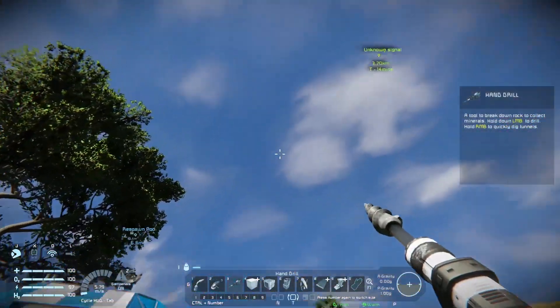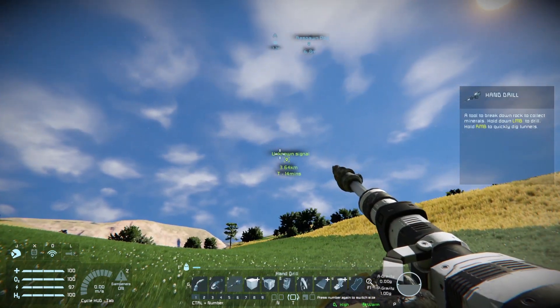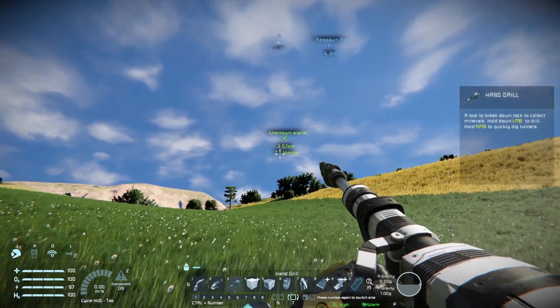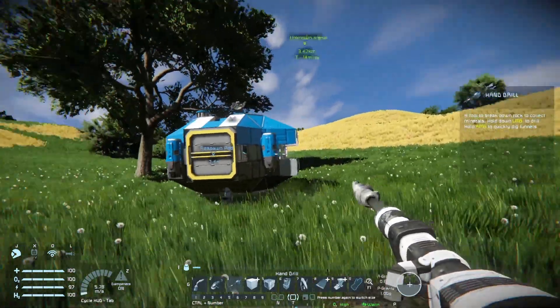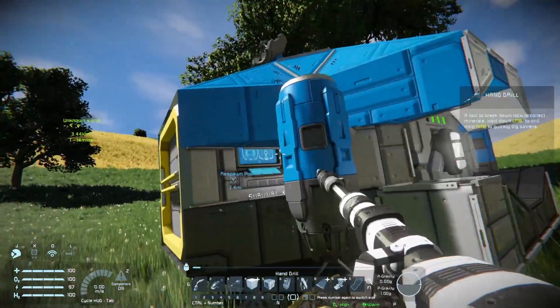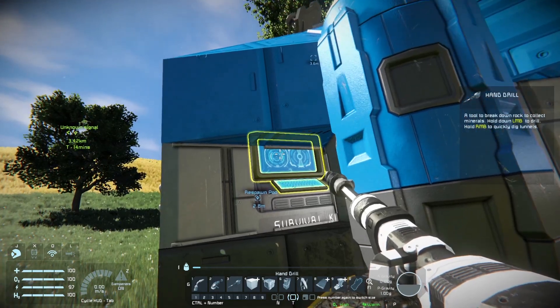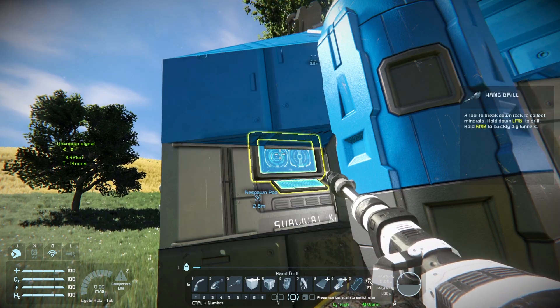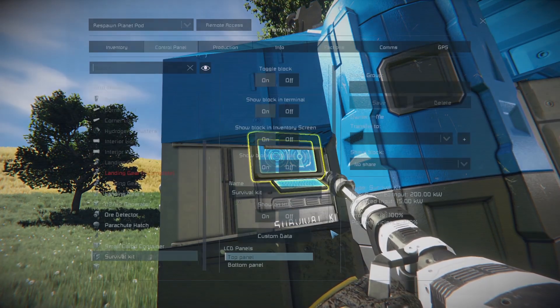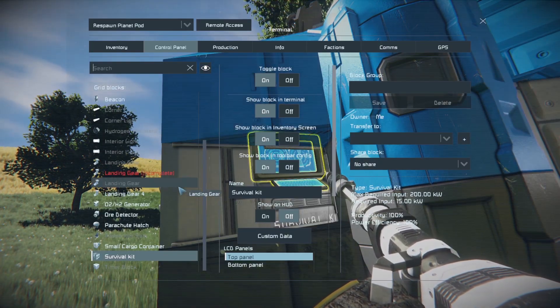That noise was an unknown signal dropping in - it's going to land maybe three kilometers away. We'll ignore it for now. Let's go back into the survival kit. Remember pressing F on this screen recharges your stuff, but you can press K and it pulls up the control panel.